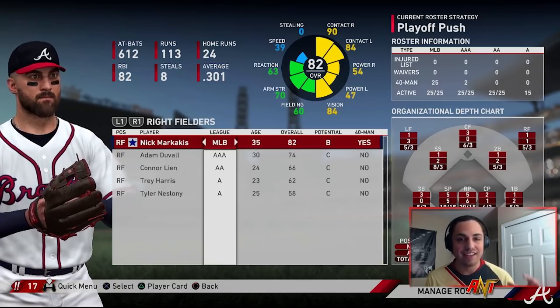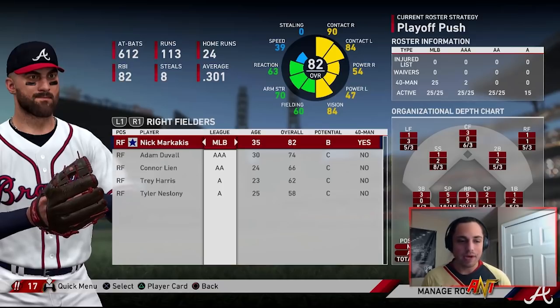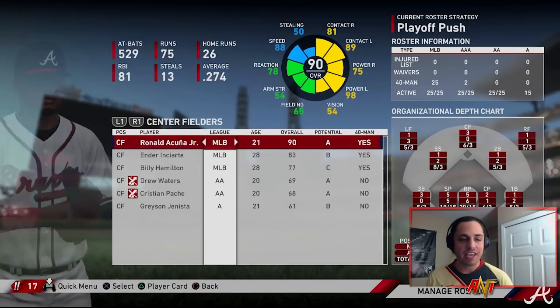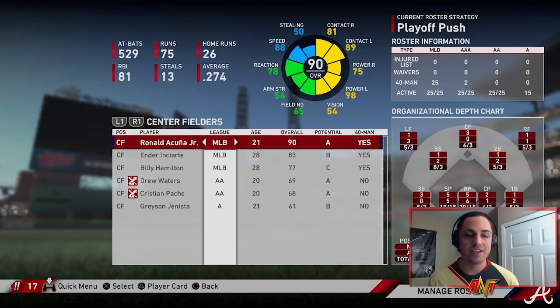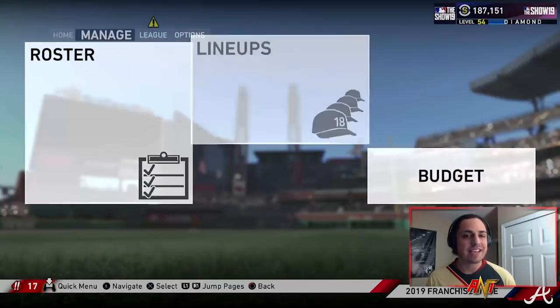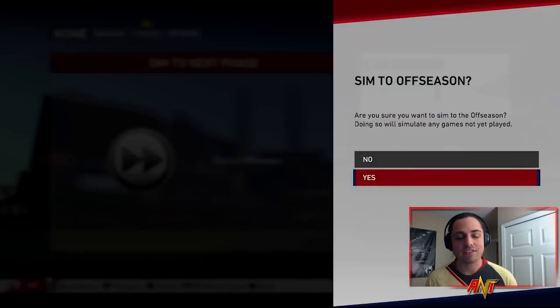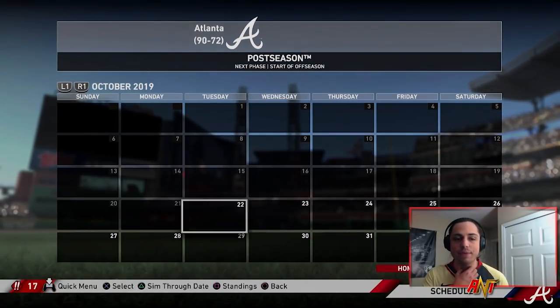I don't understand how Marquecas never misses a game and is super consistent all the time, but I feel like he's really underrated. We got Enciarte, we got Acuna — not Billy Hamilton. And we also have Drew Waters and Christian Pache. The team is kind of set. Some aging guys I feel like we could let walk, but I definitely think most of these guys will be brought back. Let's head into the offseason and see what happens.